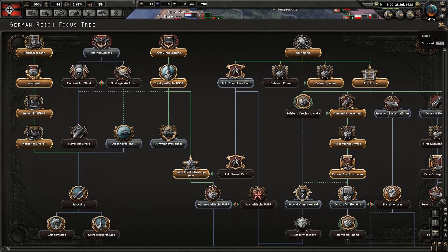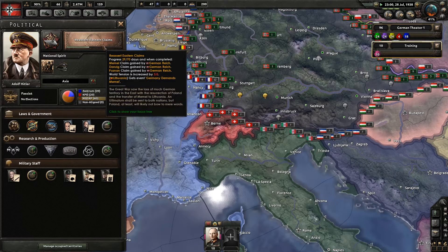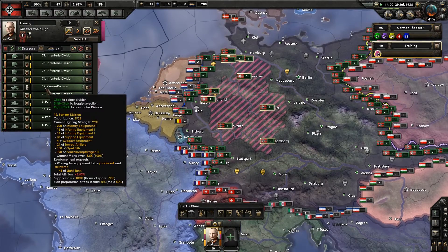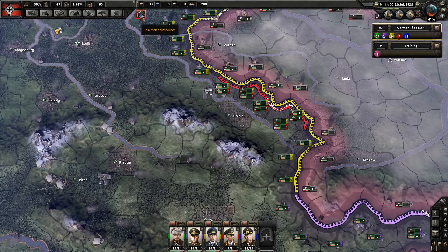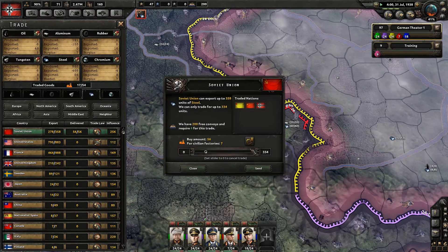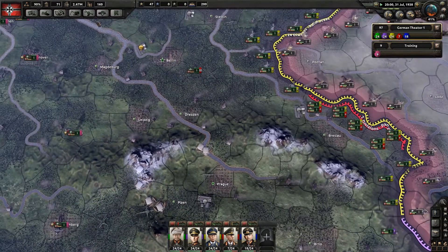There are so many nice things on this focus tree, but we've got to wait — another 40 days. We've got another panzer division done, so let's put it on the new front line. We're once again short of steel, so we're getting that from the Soviets. We're using quite a few of our factories trading for resources now.